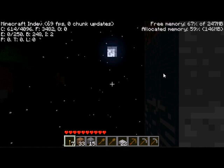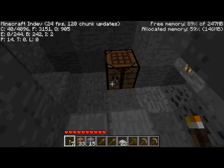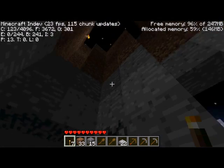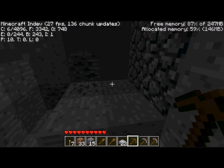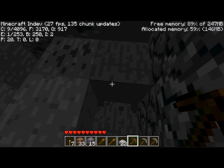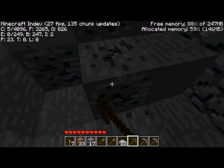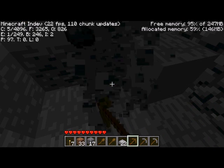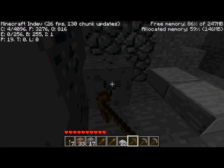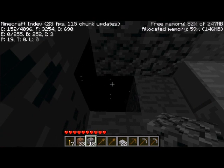Today, going ahead and getting rid of as much of these natural stones and replacing them with cobblestones as we can. It makes it a little easier for me to tell where we've been, what I've done, what is natural stuff, and what is stuff that I've put into the world.